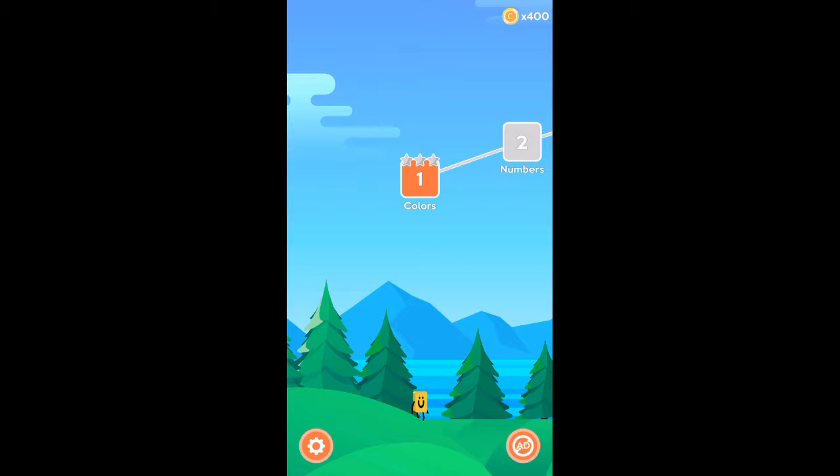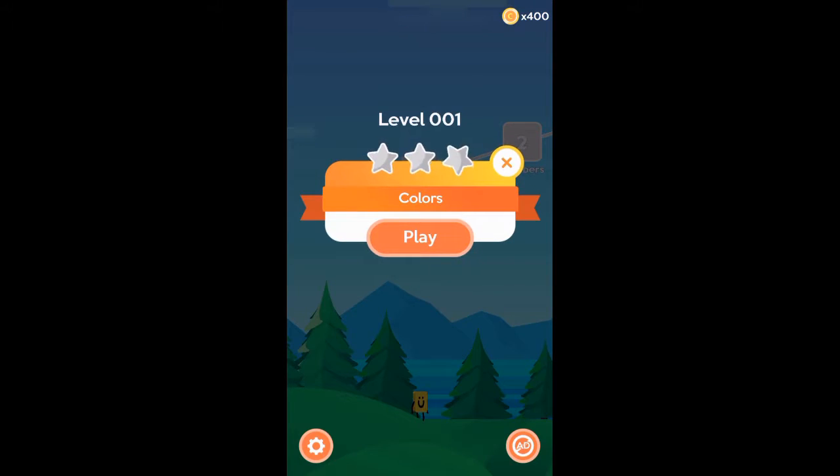Hey everyone, welcome back to DJ's Game Box! Today we're gonna be trying out a word game called Letter Bounce, so let's see if it's any good. Here we go, level one: colors.